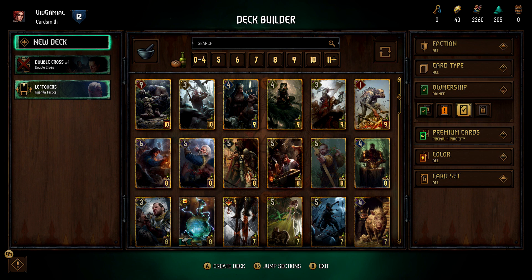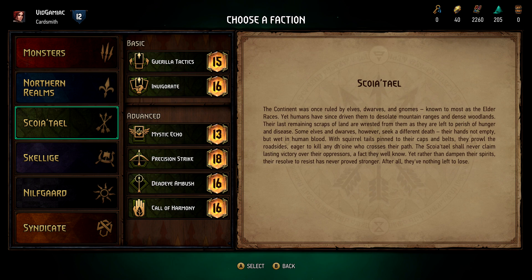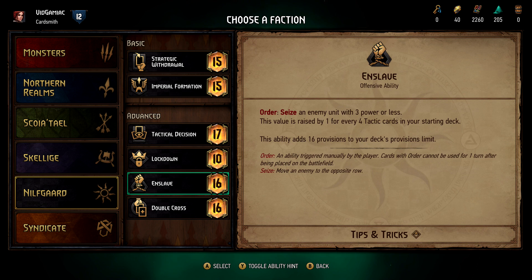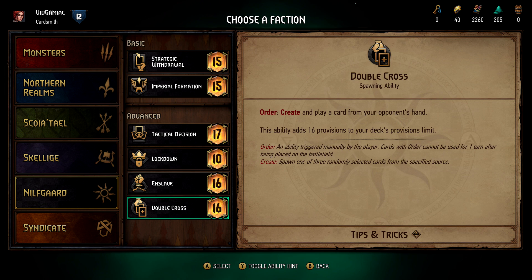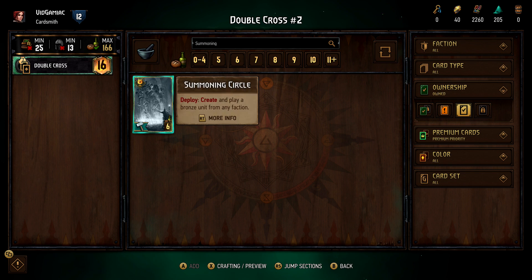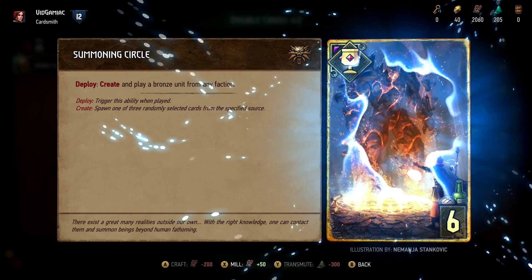First thing you have to do is head into the deck builder and create a new deck. You want to make sure you make a deck using the Nilfgaard faction, and the ability you want is going to be Double Cross. Then we are going to need a bunch of specific cards, and these are going to be rather pricey, so make sure you are doing this once you have a ton of cash on you.